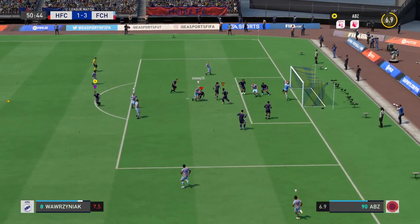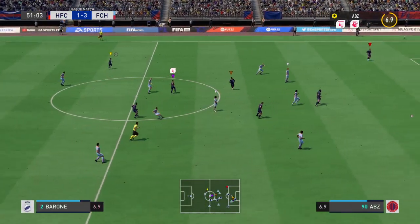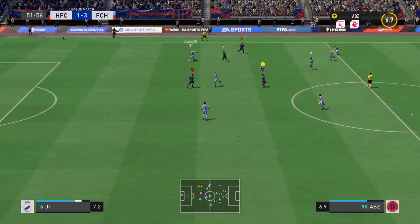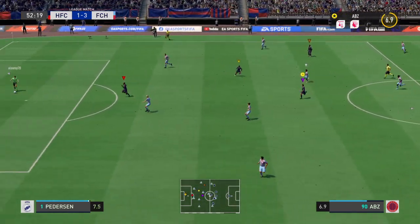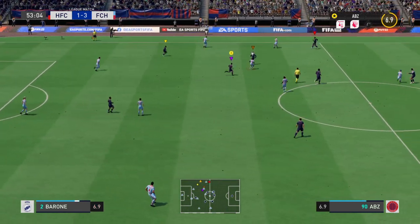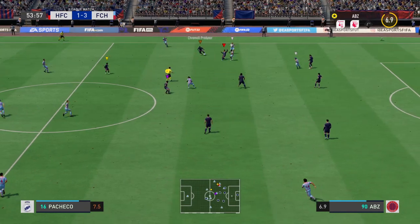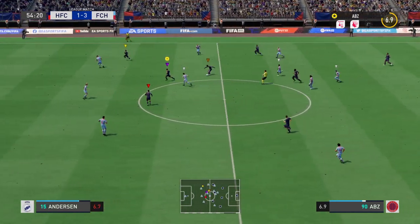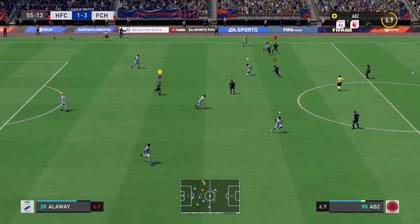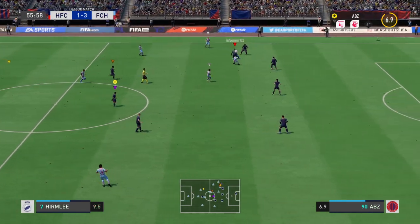Who can he pick out? Couldn't quite keep it down. Goal kick. He's given it straight to the opposition. Pacheco — unable to keep the ball. Can they create something from here? It's with G — and a poor ball.